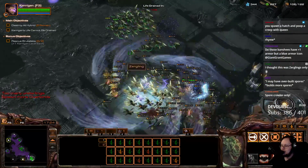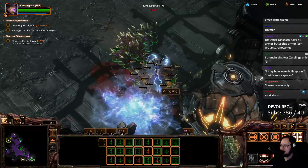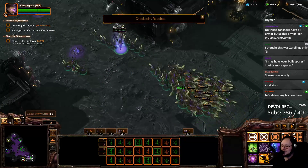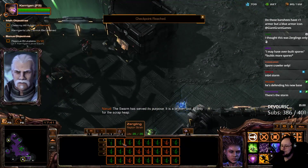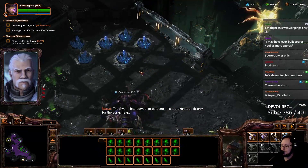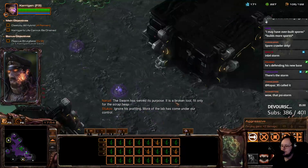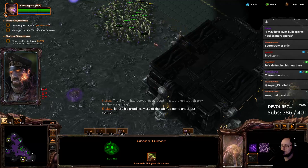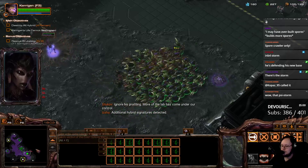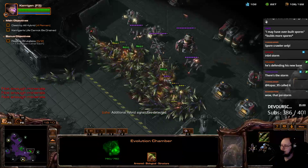I'm going to keep some of them over here so the first explosion doesn't get them. Power them up. Then fully saturate this base instantly. More of the lab has come under our control. Additional hybrid signatures detected. Let's go clear out this next area. This one's not that well-defended... Wraiths, though. Do I care?